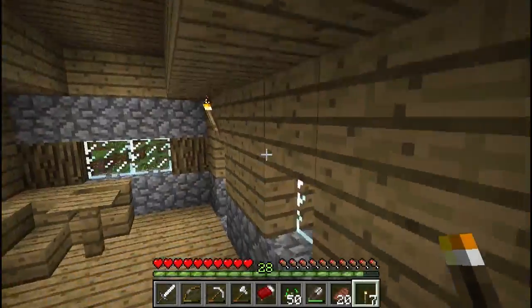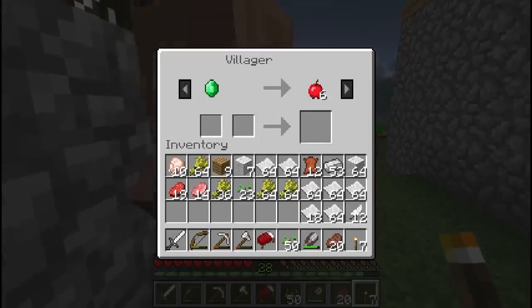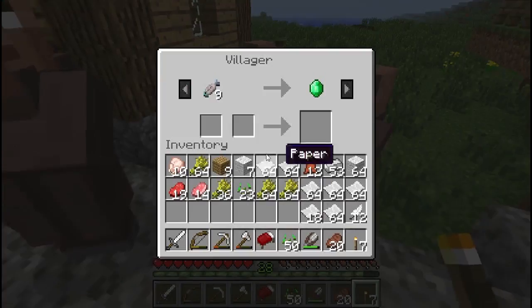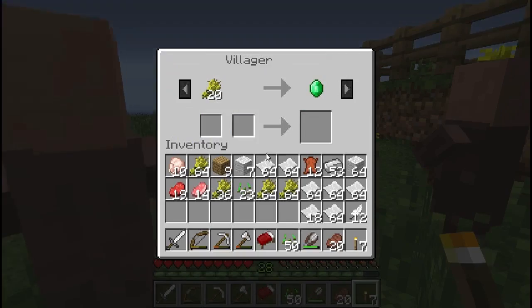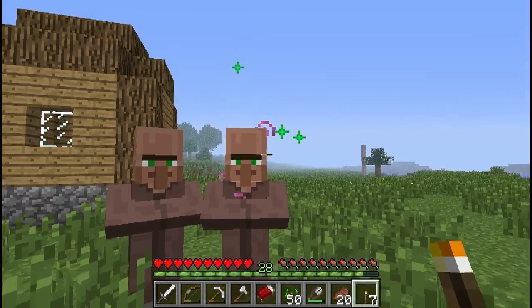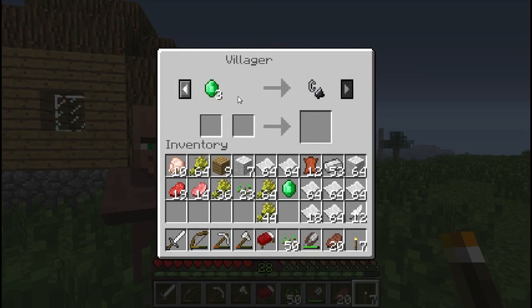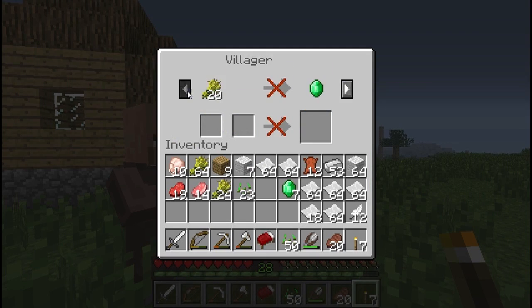This wheat guy wants twenty wheat for an emerald. If we put a stack of wheat in there and take an emerald, he will take twenty of our wheat. In a minute he'll have some nice little fart bubbles and green stars, and we can now make another trade — three emeralds for a flint and steel, which is pretty rubbish. We can continue to trade a certain number of times, but eventually an X will appear and we will not be able to trade that item anymore. We've got seven emeralds off him now and he doesn't want to do that trade anymore.